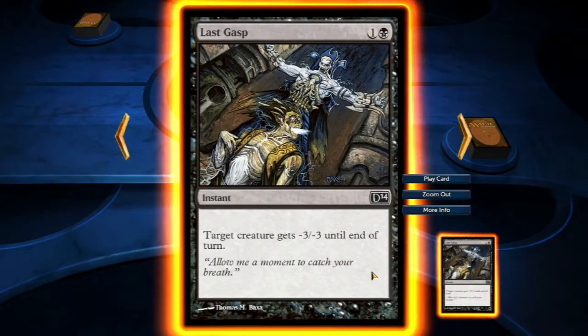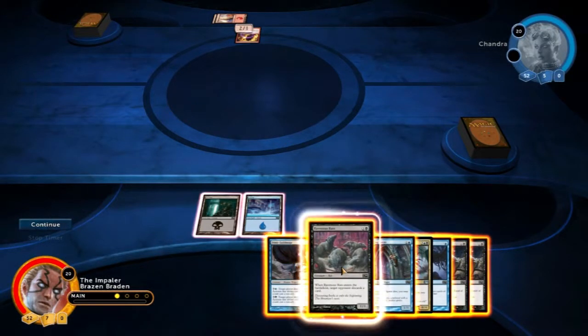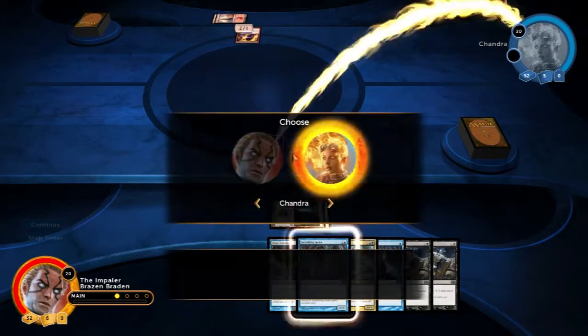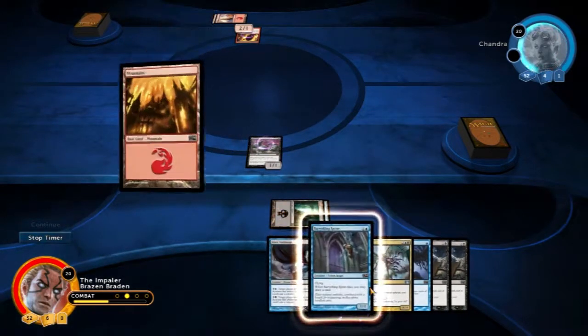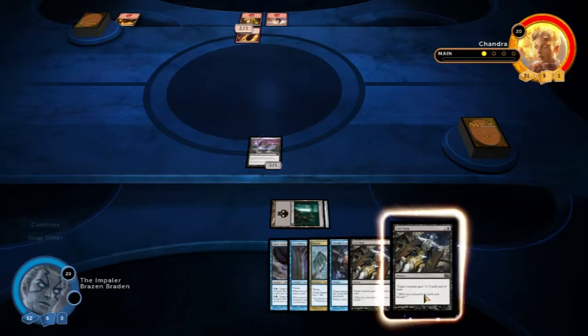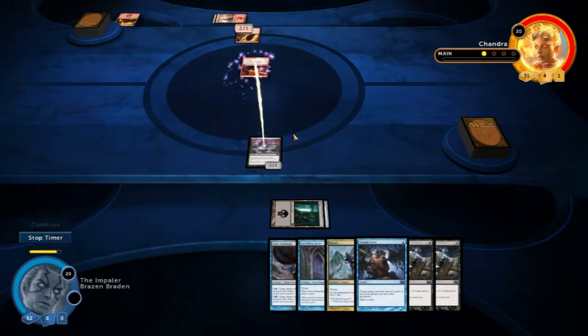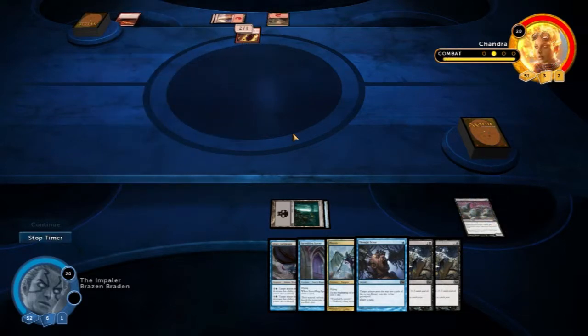We can, of course, kill the creature — it is an instant — but I think we're going to make her discard a card. Let's make her discard a card now. Next turn we'll see, maybe get rid of that creature. Maybe she pops out something else which is worthy of this minus 3, minus 3. That's just a 2-1. And she flame strikes my card. Payback's a bitch — we're going to destroy your creature.